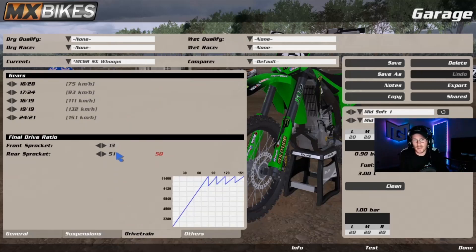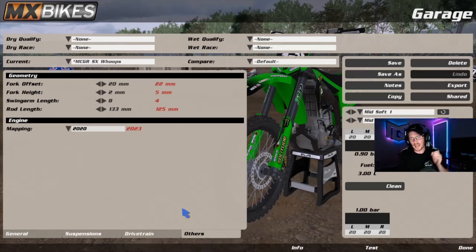Drive terrain — I'm running a 13-51. I like the gearing the way it is. If you run a 13-50, it does stretch them out a little bit; 13-50 is stock. I like the punch more because of the mapping change you're about to see. Here are the big changes: fork offset 20 millimeters, fork height 2 millimeters, swing arm length 8, rod length 133, and 20-20 mapping. This is huge — this right here makes the power and makes the trigger feel just like the Yamaha coming out of corners, without having to fight that instant snap of power that the Kawasaki and Suzuki have. This eliminates that — it's amazing.